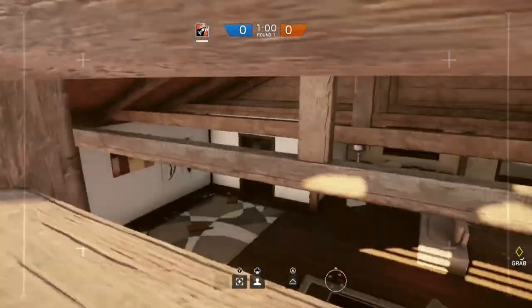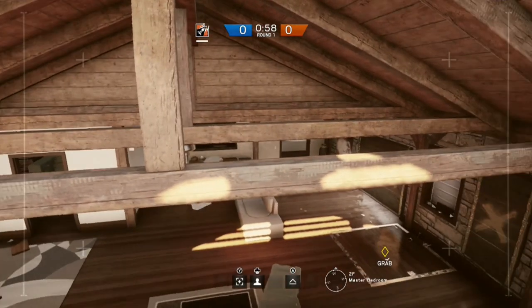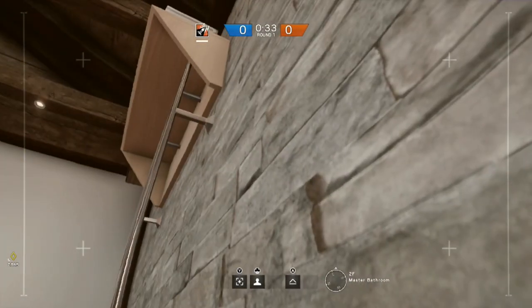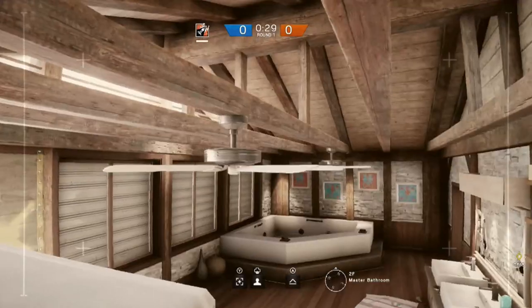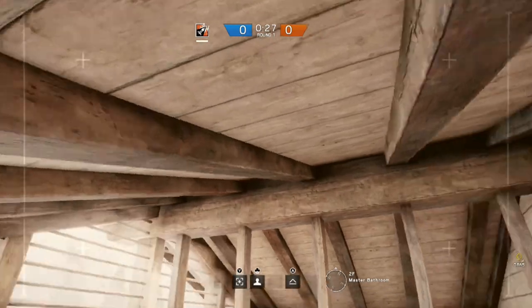You can get an even better view by hanging out in this window. To check out if anyone's hiding in the bathtub, jump on top of the toilet then up onto the shelf — you can then go up on top of the beams in here as well. Even if you're not attacking the master bedroom, by putting a drone in here you can keep an eye out for roamers.